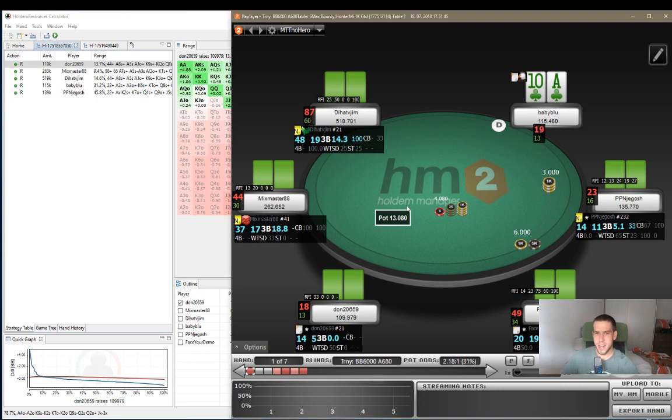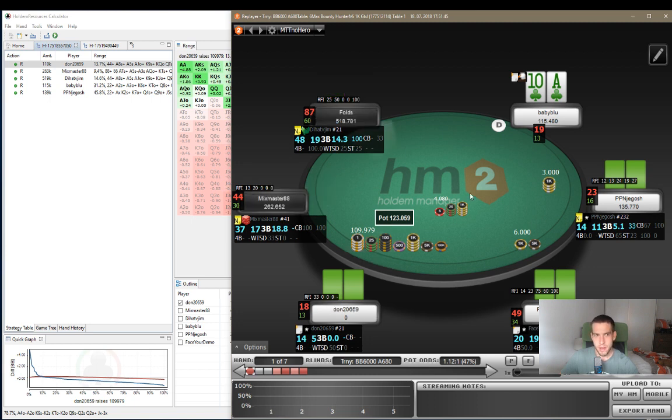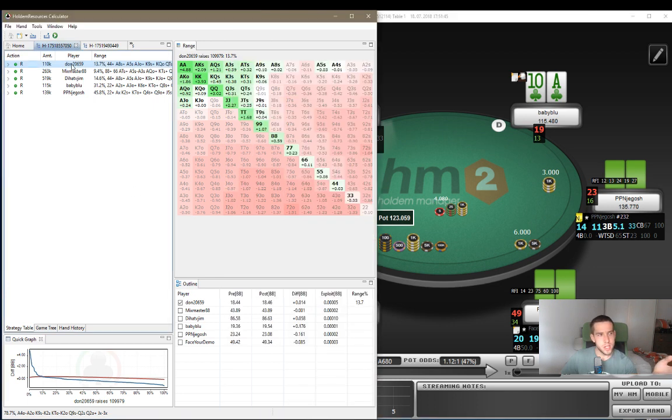So we have our first hand here. As you can see, we have A-10 suited. We're on the button, and we are immediately faced with a shove from the UTG with 18 big blinds. We have him covered. So I was debating here whether this is a call or not. If we put the hand in the Hold'em Resources Calculator, we see this spot.